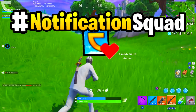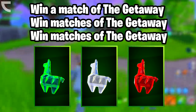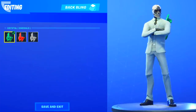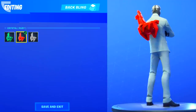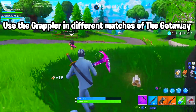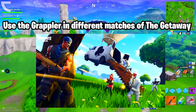Let's take a look at the leaked challenges and rewards. First, we have the challenge to win matches of the Getaway LTM. For getting one win, you get one of three Llama Crystal back blings. For getting a total of three wins, you unlock another Llama Crystal in a different color. And for getting a total of five wins, you'll unlock a third and final Llama Crystal back bling. These come in green (Emerald), red (Ruby), and white (Diamond). Next, we have the challenge to use a Grappler in different matches — grapplers are vaulted normally but will be available in this mode. Use it in five different matches to unlock a loading screen.